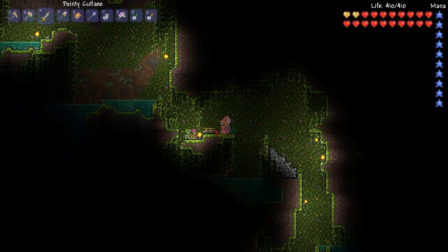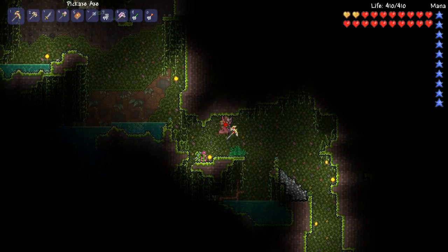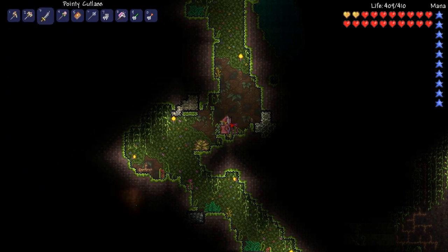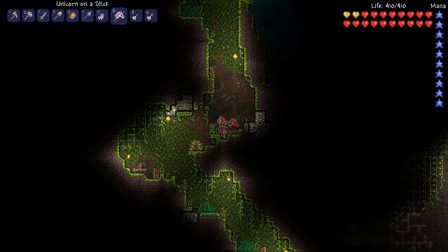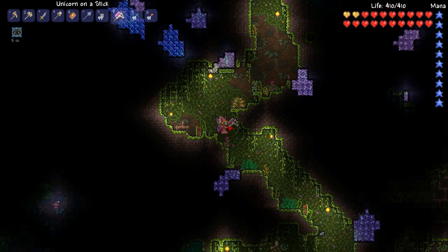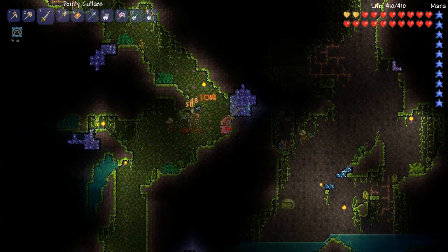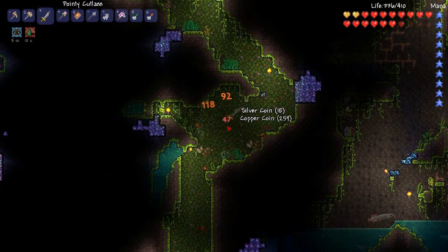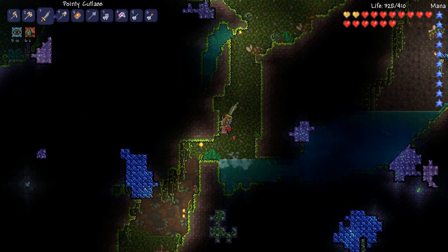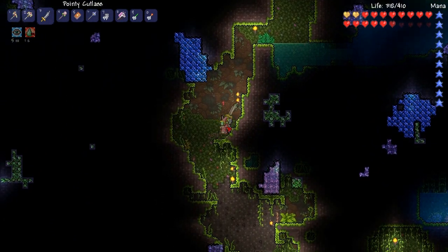I don't know if I'm going to bother wiring these two teleporters together. Maybe I'll sort this out beforehand and figure out how to deal with wiring, because I've never done that before. Let's hit B — now we've got our spelunker potion and we should be able to see things fairly easily. There's all kinds of things here in the jungle I want to make sure I get. Oh, there's a whole bunch of chlorophyte here!